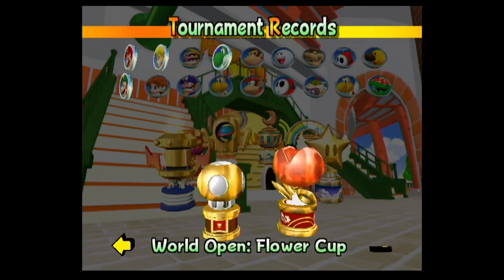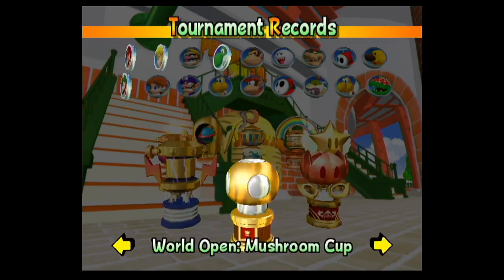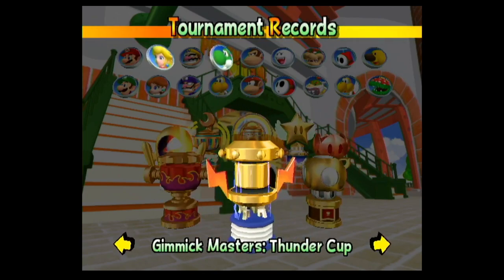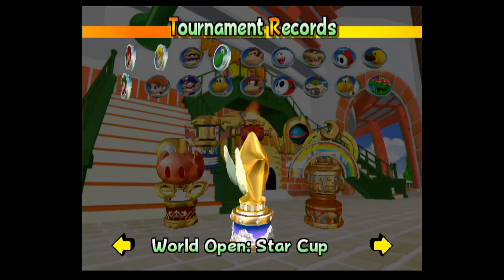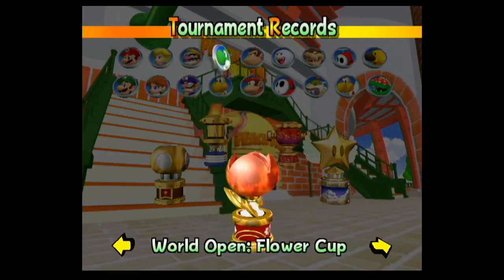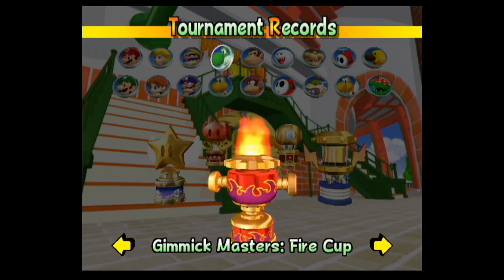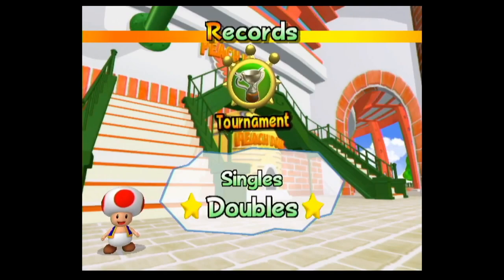We also have the tournament records. Here we can view singles or doubles — we can basically cycle through all the trophies and it'll show which characters we've won these tournaments with. So we can very quickly see which characters we'd need to play through the Star Cup with in order to unlock their star variant. I actually have fewer of the trophies in doubles because there aren't any unlocks tied to the doubles version of the star tournament, so I only went through the main six default cups and only as Yoshi to unlock everything.